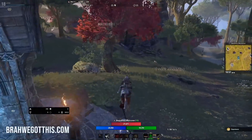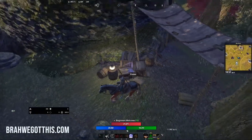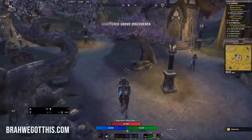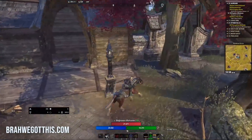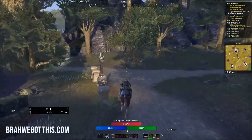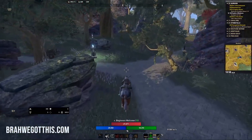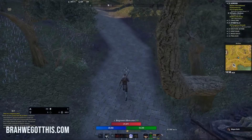The gold you get from antiquities you can use for mount trainings, backpack upgrades — which you really want as a low-level player — or motif styles to look cool. I would mostly recommend upgrading your inventory space because that's going to be extremely helpful. You can eventually get a house and put things in it, which is really fun as a new player, but we're not going to go super into housing right now as we don't want to get too overwhelmed.